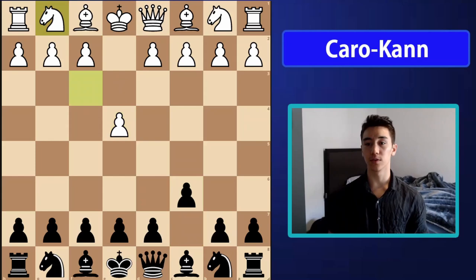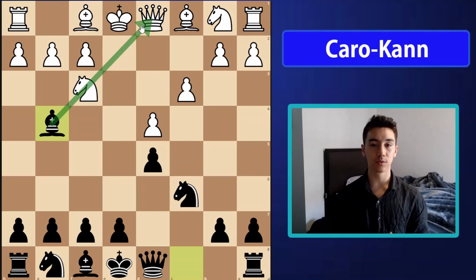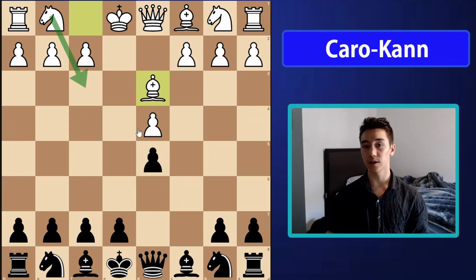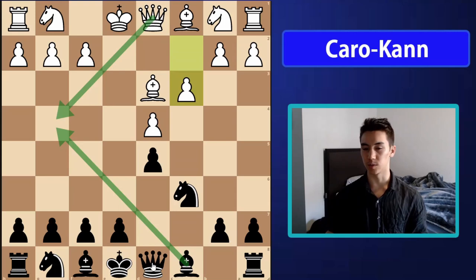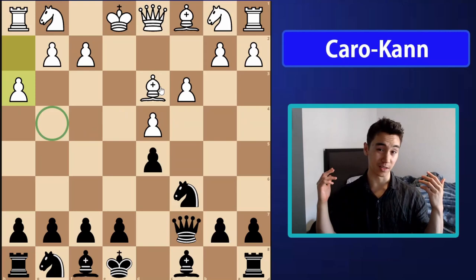The final game covers the exchange variation, another of the most common lines in the Caro-Kann. We see the bishop come out to g4, putting an annoying pin on the knight — a very unpleasant thing for white. The most accurate way to play the exchange variation is to avoid this altogether with bishop d3, delaying the knight's development so it's not easy for black to simply play bishop g4. Of course if we play bishop g4 in that case, white just takes it.